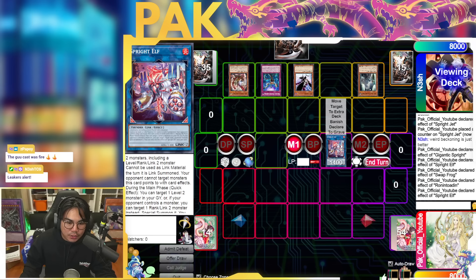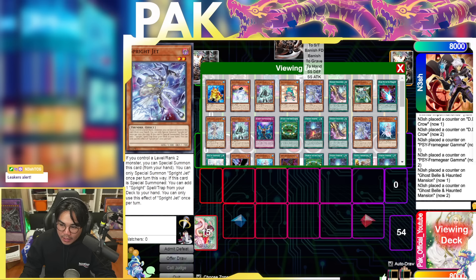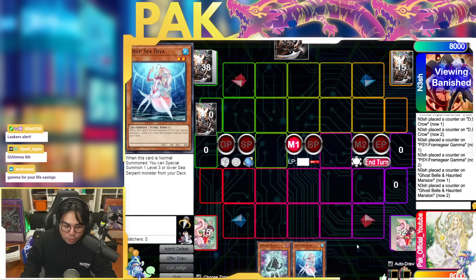Another technical thing I always get asked about is Gamma — how do you decide when it's correct to play around Gamma? Let me give you a scenario: you open Diva Blue. In this scenario, I would say no, you should not play around Gamma, and I'll tell you why.